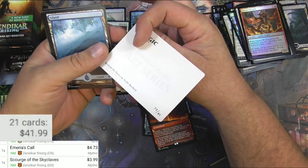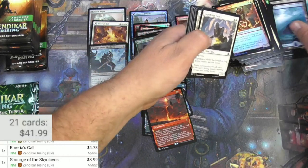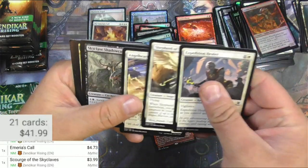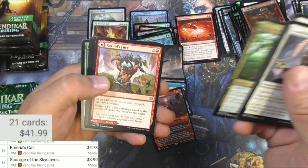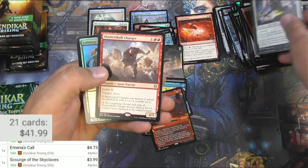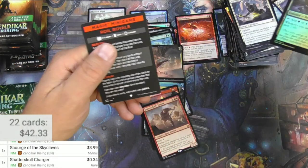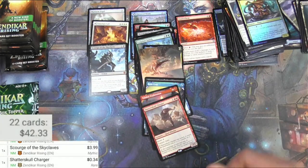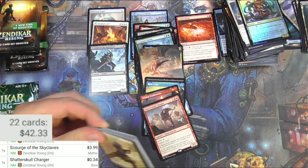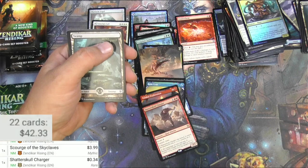What's this - Reclaim the Wastes. Just knocked all my stuff over here, I need to spread it out a little more. Did not miss one. Root Grazer, Shatterskull Charger - not familiar, nothing too amazing. Looking for those amazing pulls. Another stamped one, that's a Yuma Wizard.